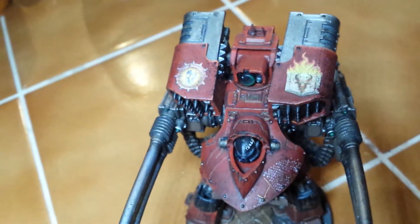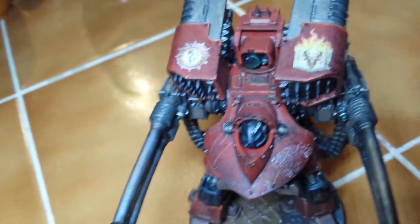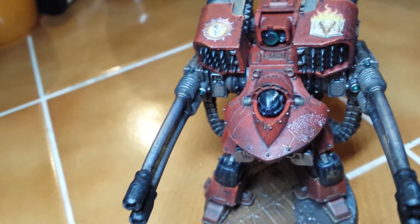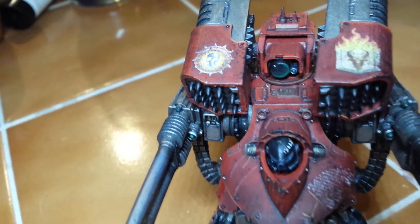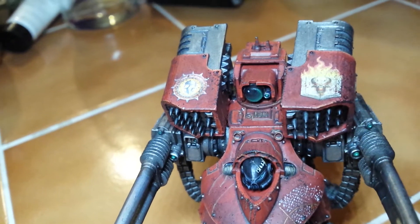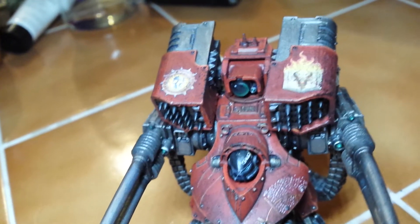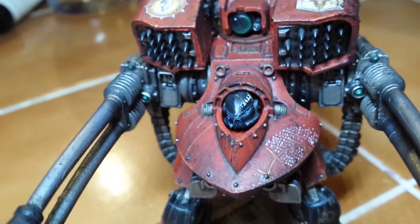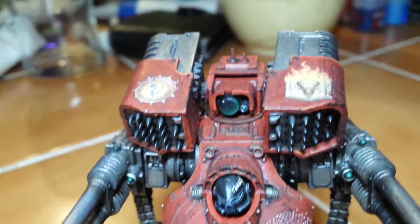I'm going to go through my scheme more clearly and in detail on another video, but it's a pretty good time to describe it. It's basically Mephiston Red as the base, and then for the shading I actually use Guilliman Blue Glaze, just because I think it stands out a little bit more than Agrax or Nuln Oil. I don't go mad with it — I just apply it to the recessed areas, like the crevices near the head and on the missile launcher.